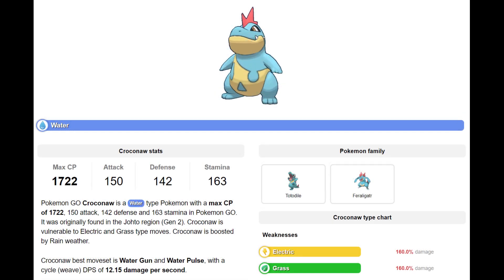Croconaw is also a Water type Pokemon with a max CP of 1722. Croconaw is vulnerable to Electric and Grass type moves, and is boosted by Rainy Weather. Croconaw's best moveset is Water Gun and Water Pulse. Although its CP is low enough that it could potentially be used in the Great League, there are so many other fantastic water types in the game that it just gets outclassed. Similar to Totodile, I would really hold onto it for Shiny and collection purposes only.